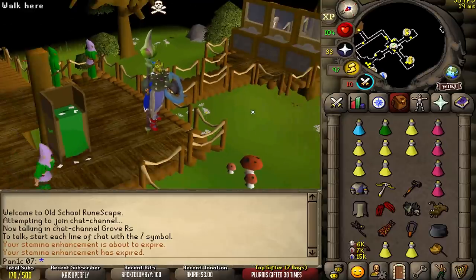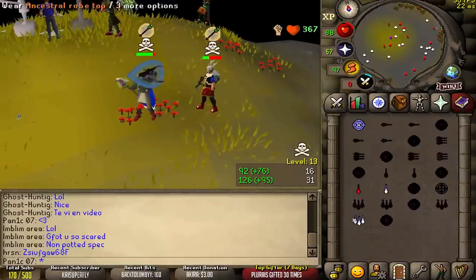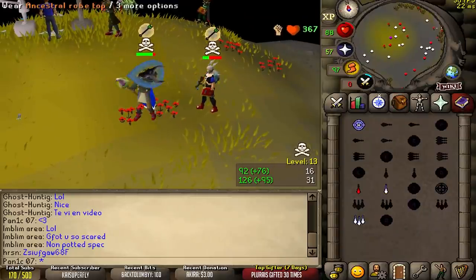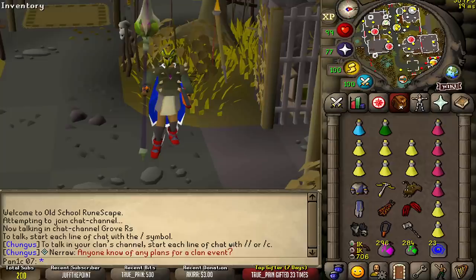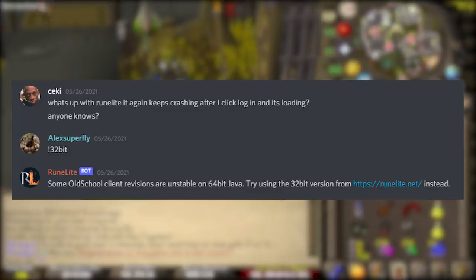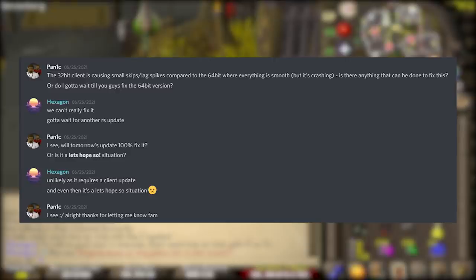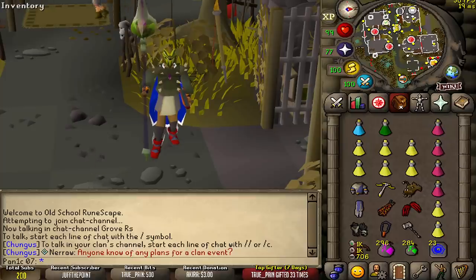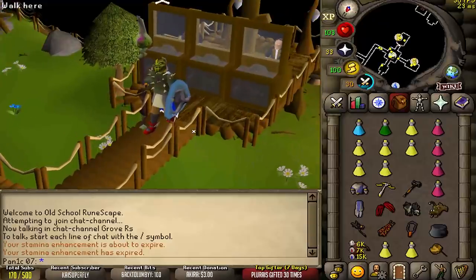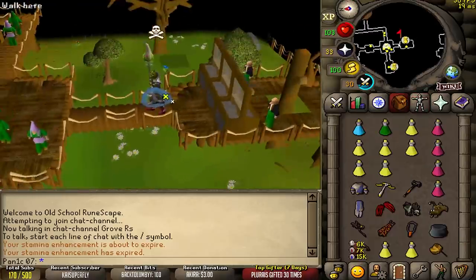I don't know what to do. I want to continue PKing but this is scary. I headed into the support section of the RuneLite Discord and it turns out I'm not the only one experiencing this crashing issue. The only fix currently available is switching from the 64-bit client down to the 32-bit client, according to the RuneLite devs. It has something to do with a recent Jagex update. If you guys plan on risking a lot of money, I highly recommend switching to the 32-bit client until they fix the 64-bit client.